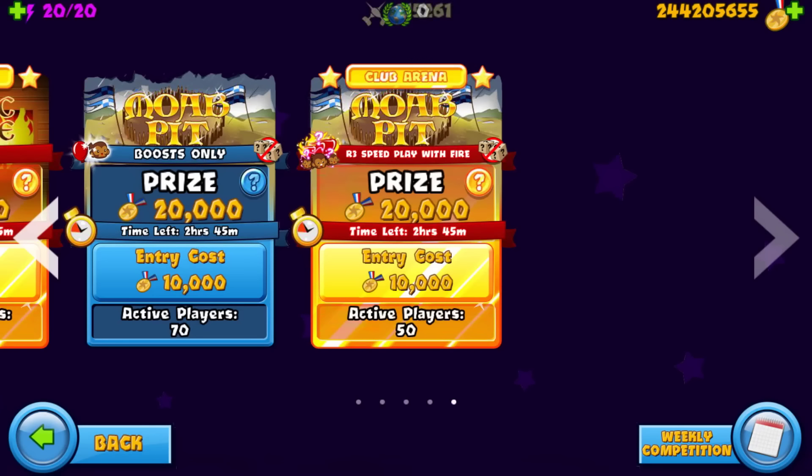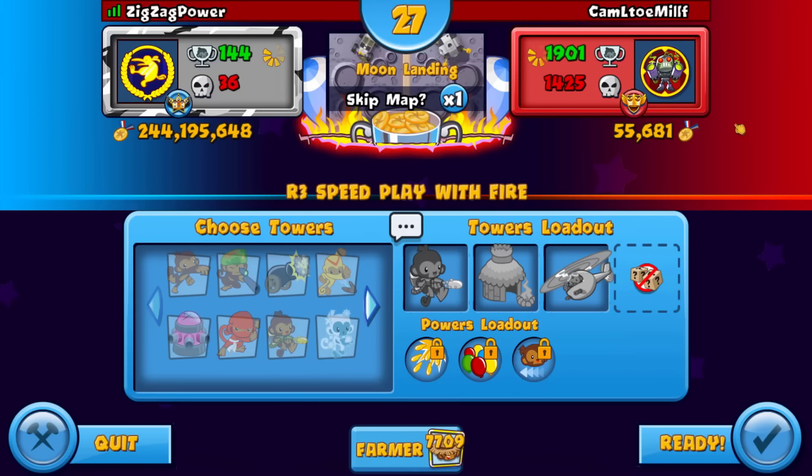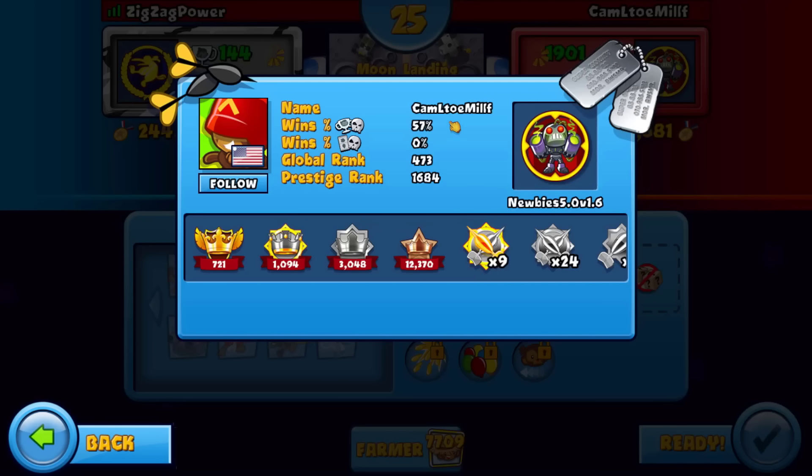Yo, what's good guys! In today's video we're playing Maw Pit R3 Speed, Play with Fire. This is probably the most random arena. First of all, we got random towers, it is Speed so it's going to be really quick, we get eco every 4.2 seconds, and Play with Fire means everything we send we get right back. This is going to be the most chaotic game mode probably ever — let's get right into it.